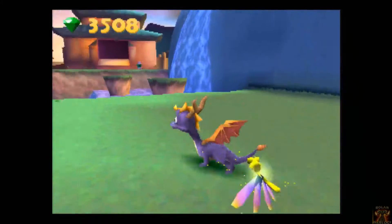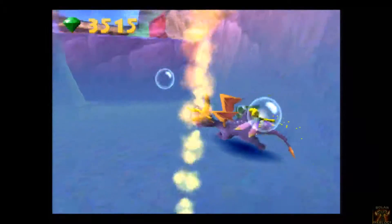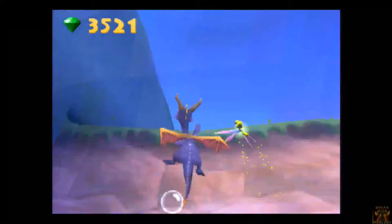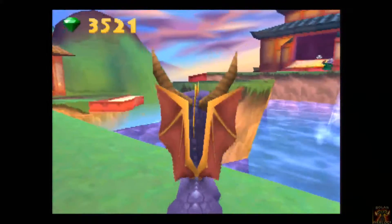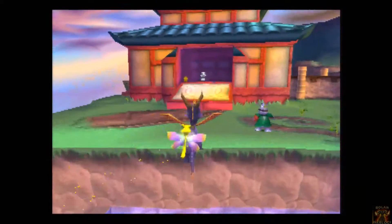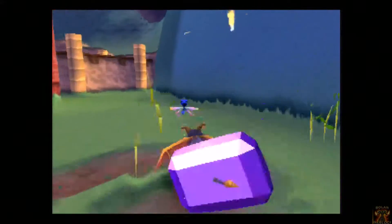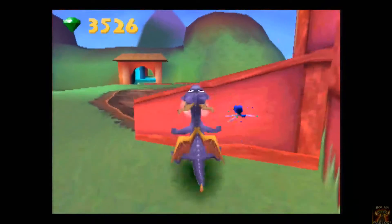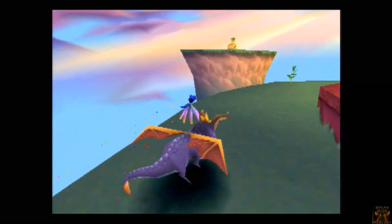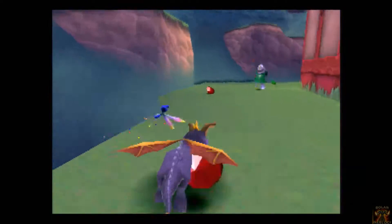Here it is. Now this is weird because there's actually just a little water spot down here with a few gems. I think there's two vases and then two loose gems. Oh, this guy dares shoot his rockets at me. Apparently my flames keep missing, but I still kill them. By the time we get to the end of the level we're gonna have three eggs already.